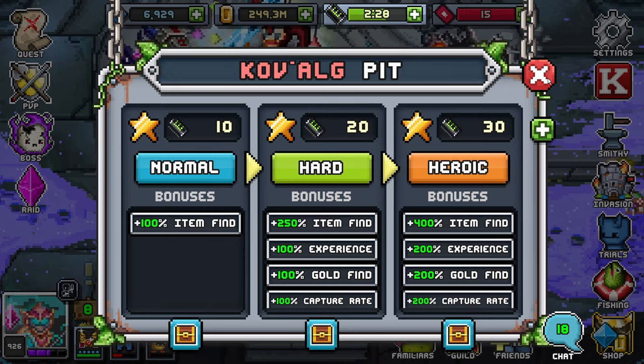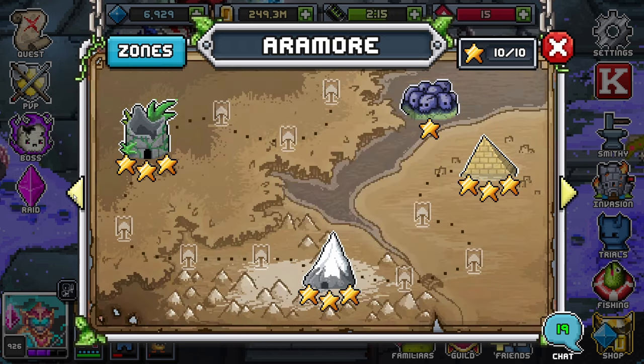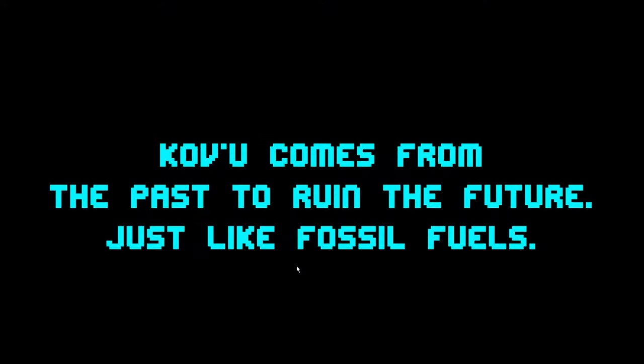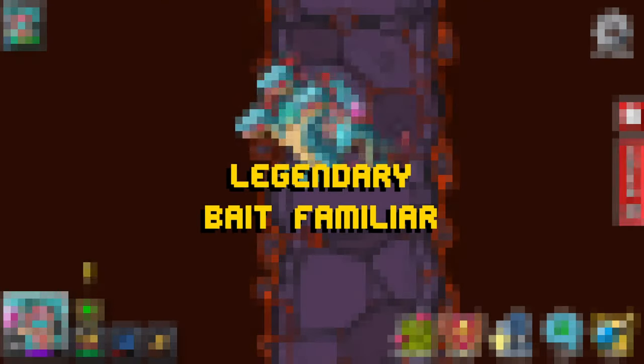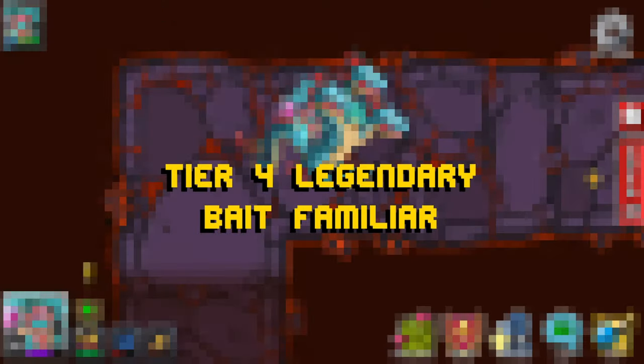I'm going to be farming this in the background while I talk to you a little more about Kovu. One more thing about Kovu is, yes, you can farm them in tier 4, but once you defeat this dungeon, you automatically get placed into tier 5, so just keep that in mind. Let's go ahead and check out their description. Their description reads: Kovu comes from the past to ruin the future, just like Fossil Fuels. They're going to be a legendary bait familiar, which is phenomenal, especially because you can start farming them as early as tier 4. Tier 4 legendary bait familiar — just let that sink in.